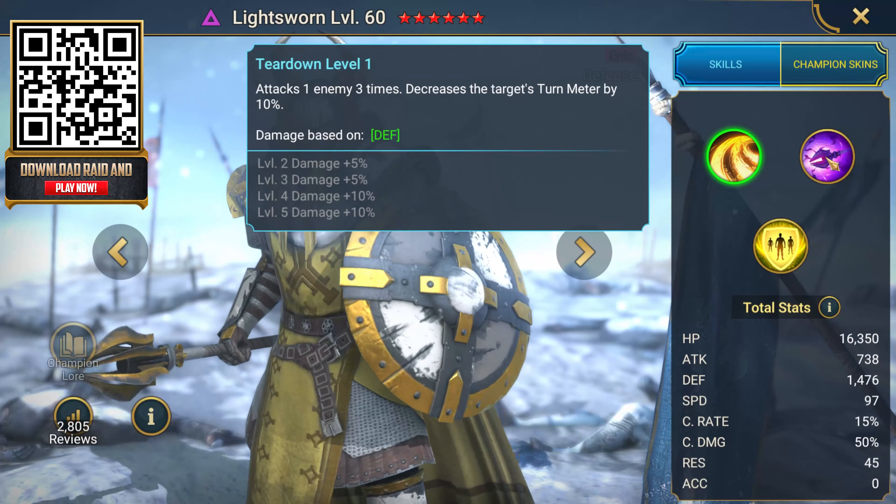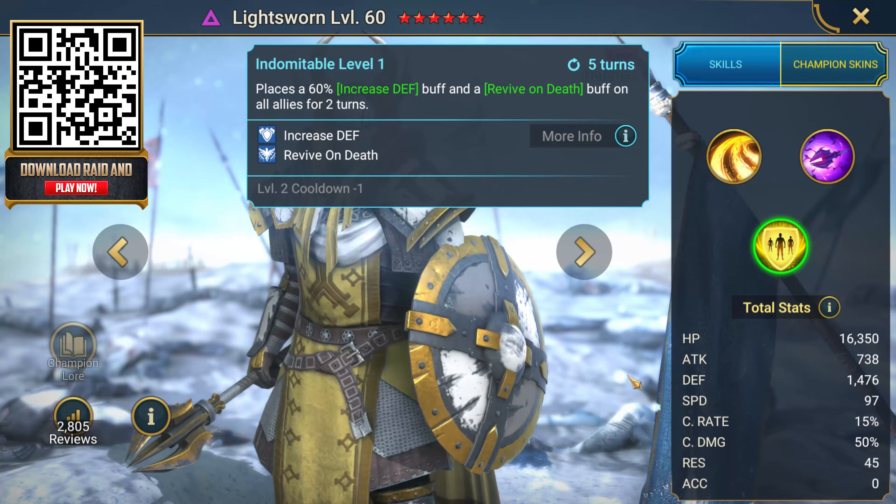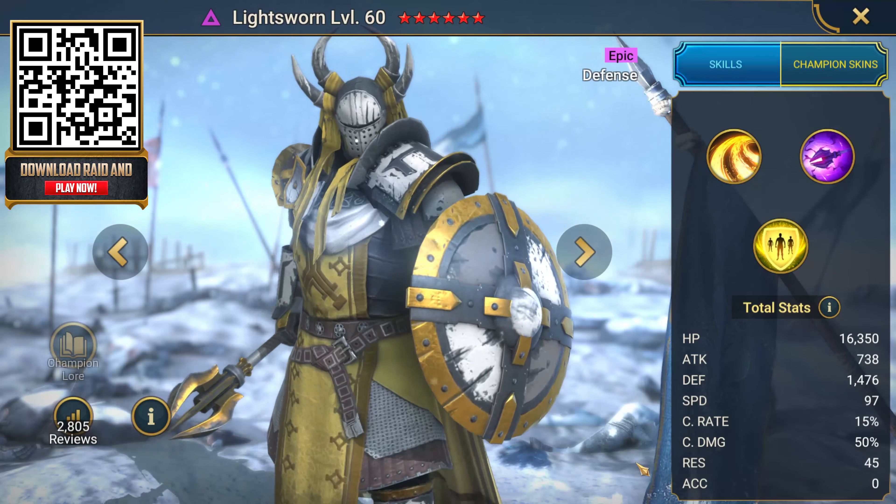When you use my link to start off with, you're gonna get Lightsworn, epic champion of the Sacred Order. He's a great starter champion because he can slow down enemies and he can help keep your team alive with a revive on death buff — kind of a good way to get started, not dying too much.